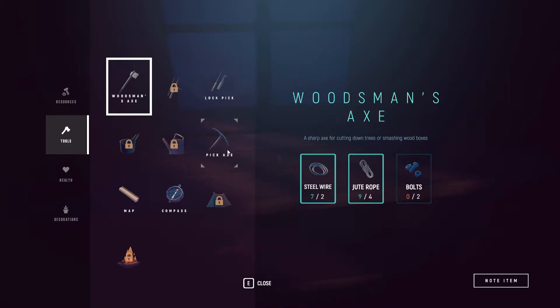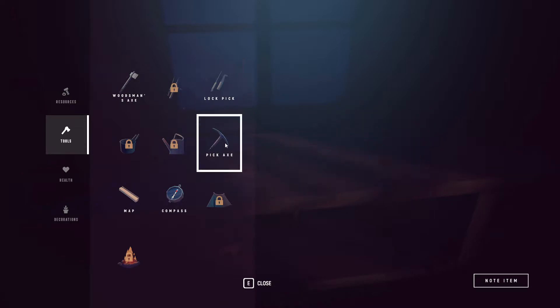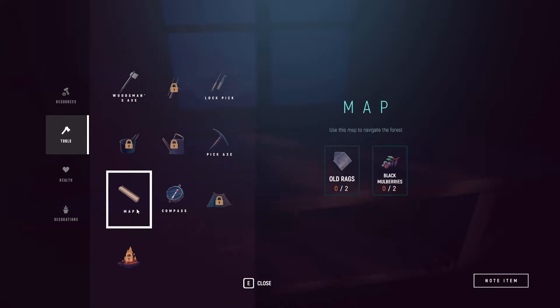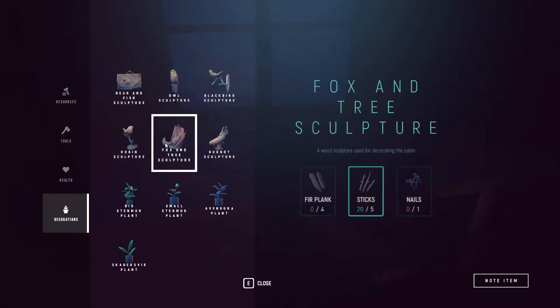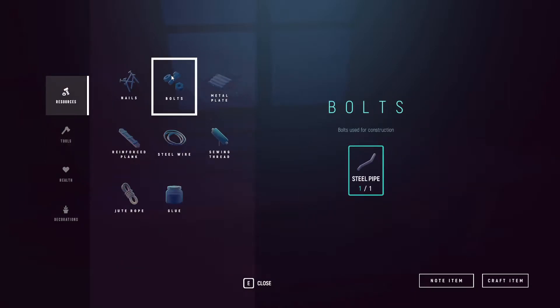What about a pickaxe? There's also those boxes over there — I need bolts to make a lock pick, that's ridiculous. Pickaxe needs beeswax. Map needs old rags and mulberries — I do have the rags, I don't think I have any more mulberries yet. What is this? Looks like a campfire. Health med kit and decorations — that's neat. Very cool. So yes, this room opens up a lot more for me. I can make bolts with a steel pipe, so let's do that.